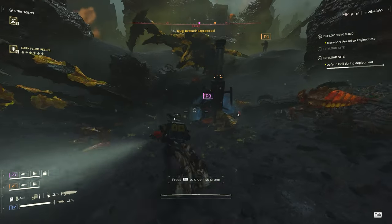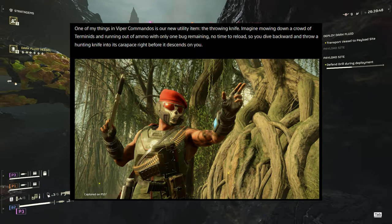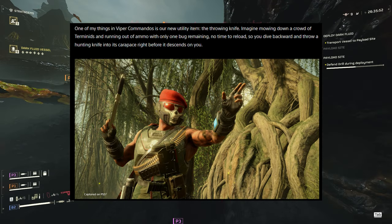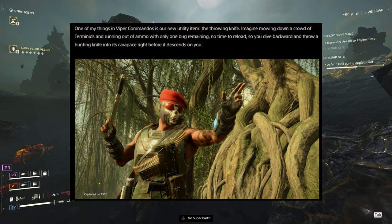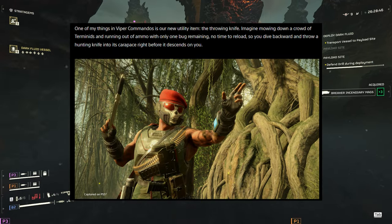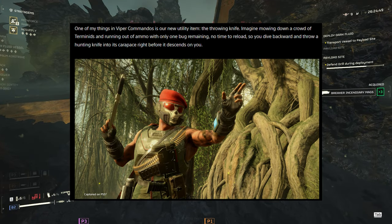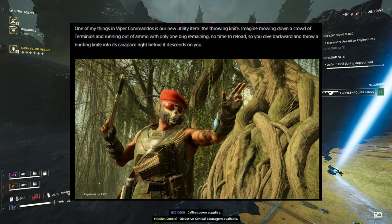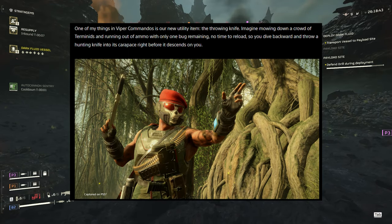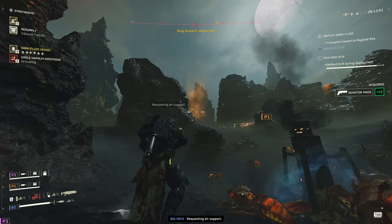One of the cool things in Viper Commandos is the new utility item: the throwing knife. Imagine mowing down a crowd of Terminids, running out of ammo with only one bug remaining, and throwing a hunting knife into its carapace right before it descends on you. We'll see how much damage it does and how it even works — they just call it a utility item. I'm not sure what it would replace or where you would pick it. Would you always have the throwing knife? There are so many questions.